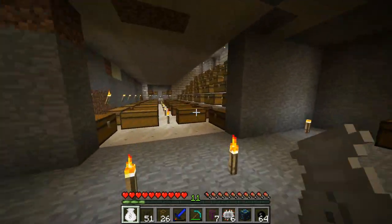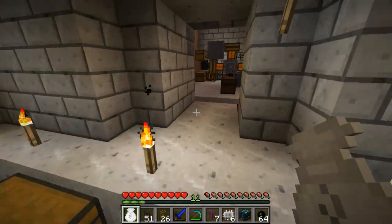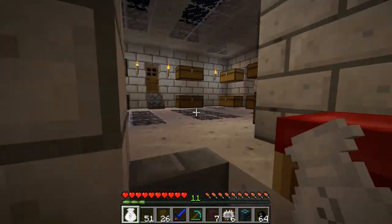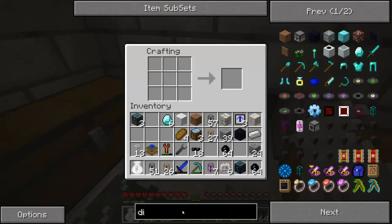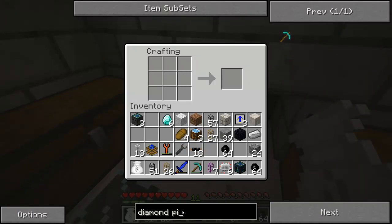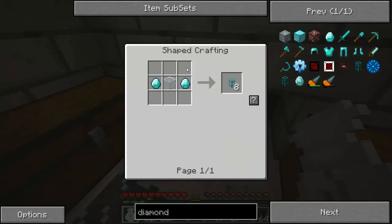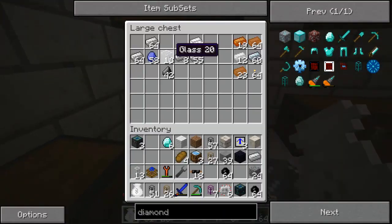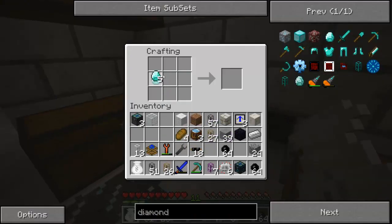Another thing I'm going to need is a diamond pipe. Diamond pipes can actually sort items. So some of the items are going to go into a smelter — all the ores that have to — and the rest are going to go straight into the condenser. Diamond transport pipes — in order to make these, glass in the middle and two diamonds. There should be glass in the chest somewhere. Eight diamond transport pipes.